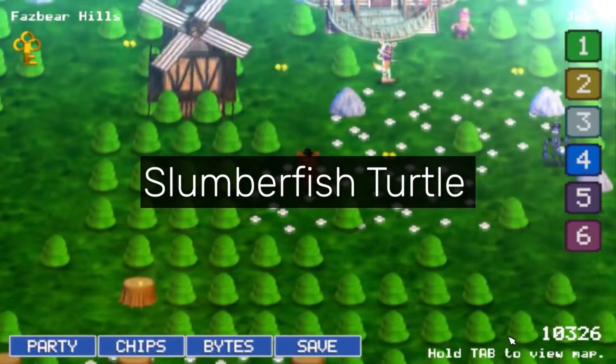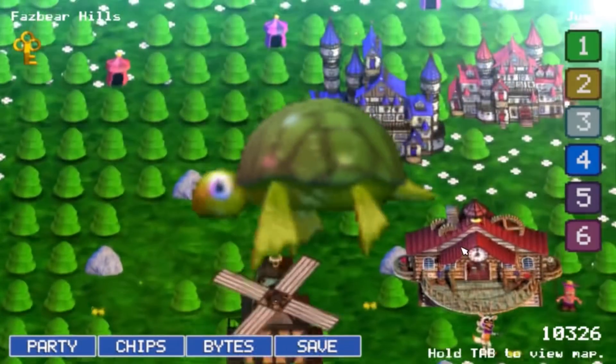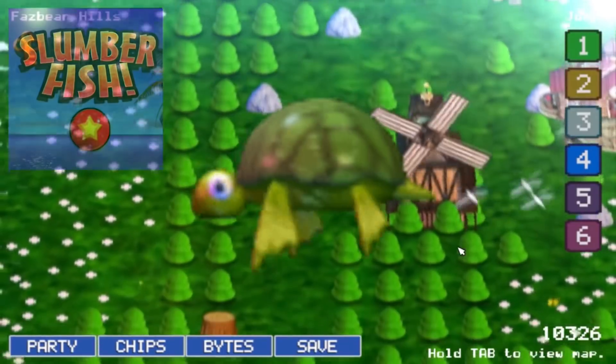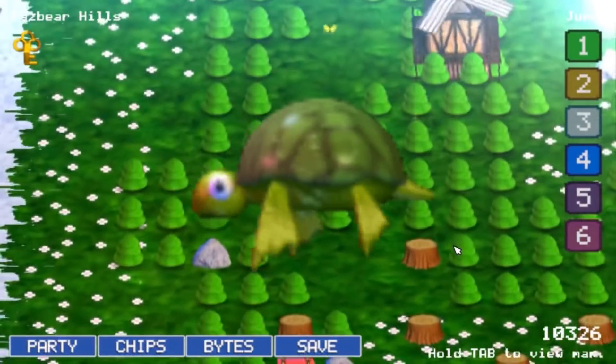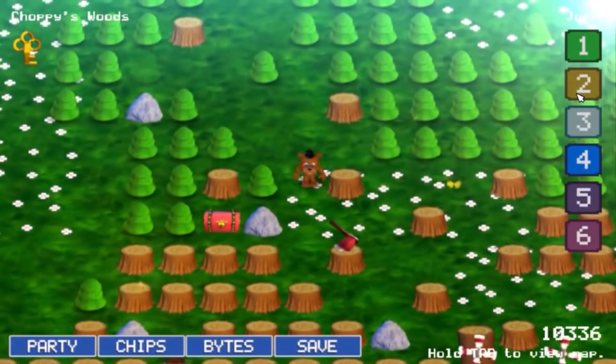Slumberfish Turtle. This refers to a cut asset in FNAF World. Files for a swimming turtle that were originally used in one of Scott's previous games, Slumberfish, exist in the game. Given that the files are grouped among the fish from Dee Dee's fishing hole, it's likely that the turtle was intended to be another catchable creature in the minigame with its own payout tier, or probably functioned as an obstacle to prevent the player from catching a fish. Strangely, it isn't robotic like all the other fish. This might be the reason why it was dropped from the game.